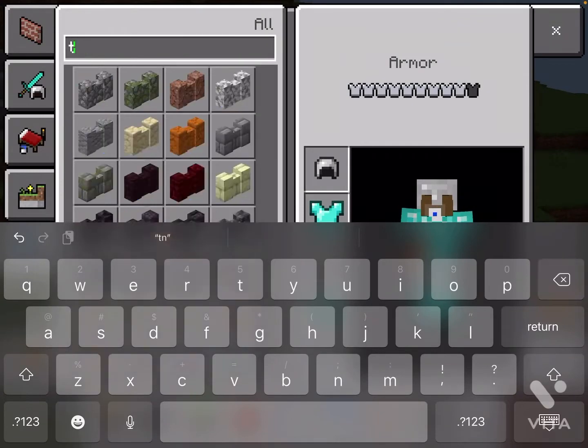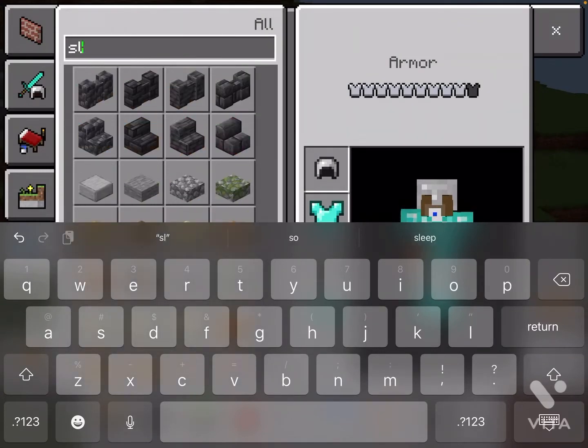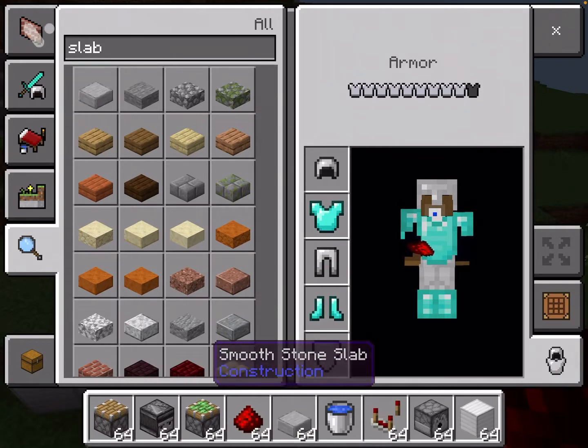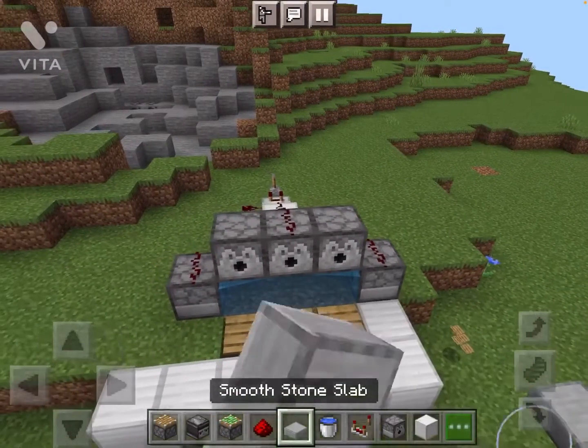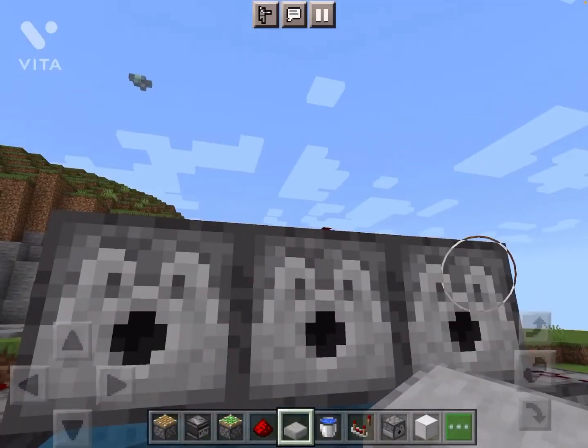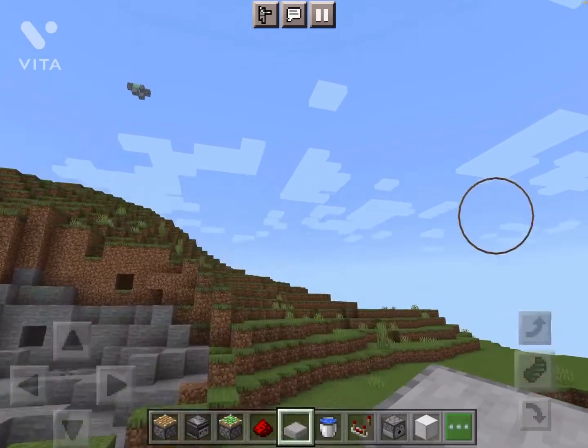If you want to add slabs — smooth stone slabs — you can put them right here.